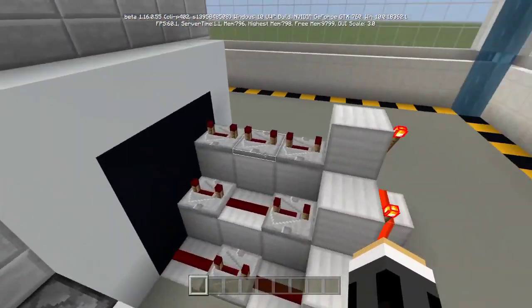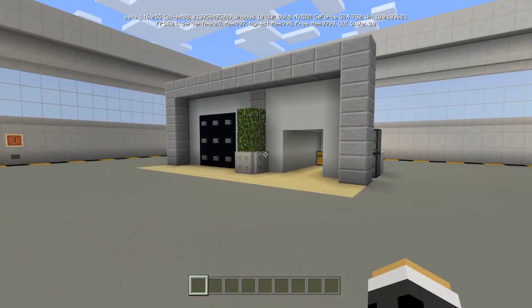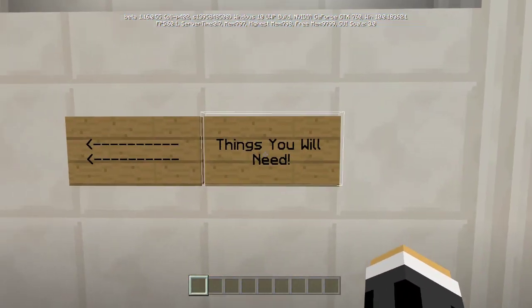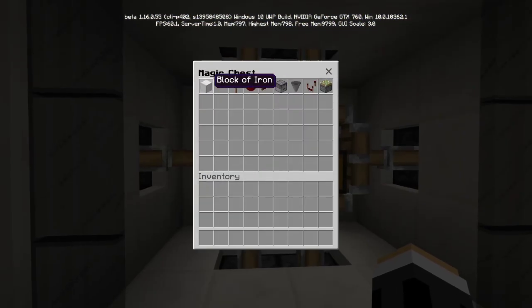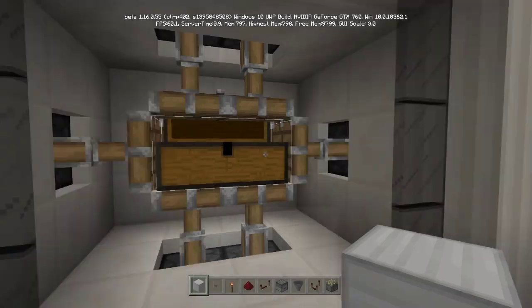Let's crack into this tutorial. First, let me get the things you will need, which are in this magic chest: a block of iron as your building block — you can use whatever block you want — stone buttons, redstone torch, redstone dust, redstone repeater, dropper, hopper, redstone comparator, and sticky pistons for the redstone door.